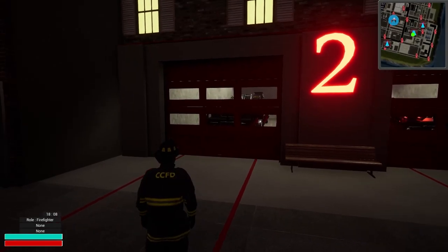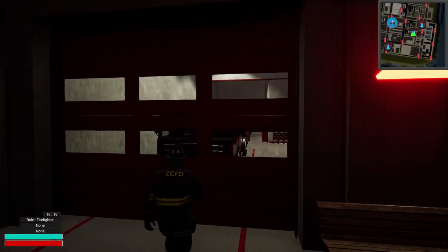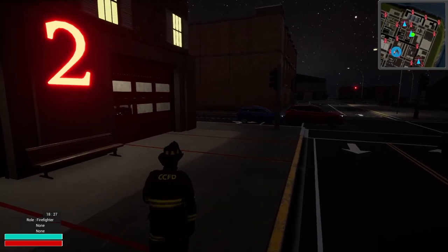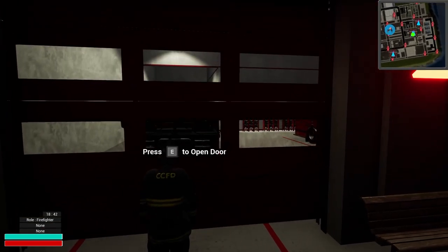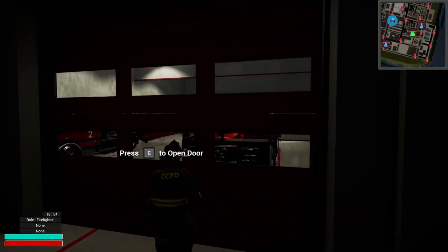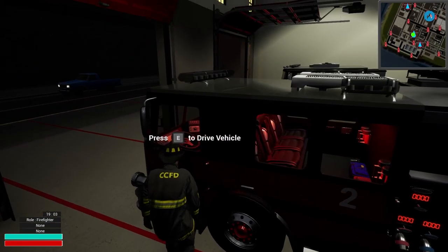What's up guys and gals, welcome back - Spur here. We're back at it with more Into the Flames. We're jumping back in at Station Two, we've got a fire going already. We're revisiting the one we looked at the other day - 25 Cleveland Street. We got called to that one but it was a false alarm. I wanted to see a fire there, so I respawned it and we have an actual fire going.